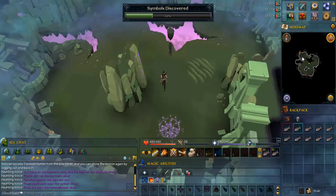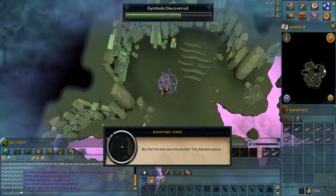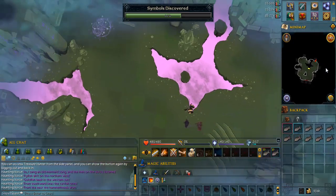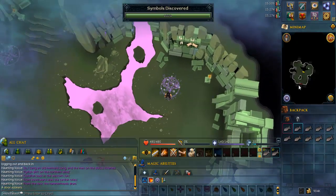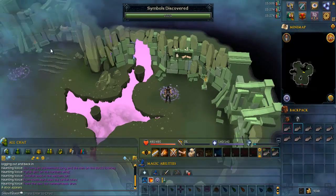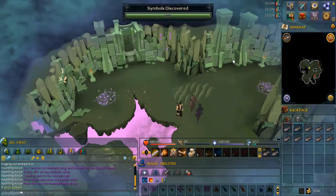Go to the southwest corner of the room and a symbol should appear on the floor. Then go to the northeast corner and another symbol will appear. Go to the southeast corner, then go through the doorway. There is another entrance next to it, so make sure you go through the right one.